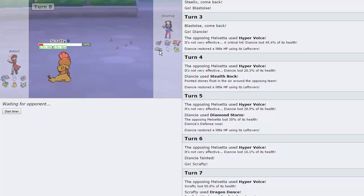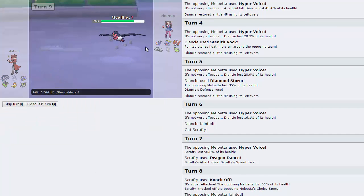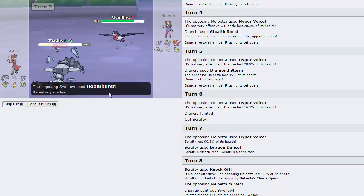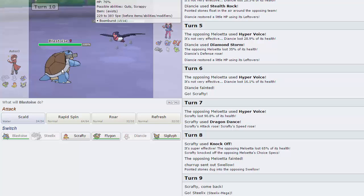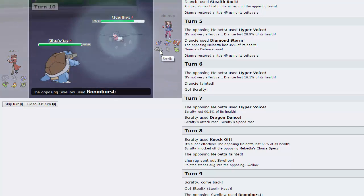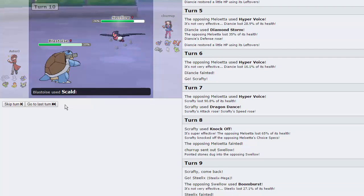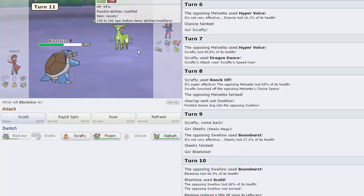He does have a couple of good plays right now — Swellow being one of them, and it does outspeed me. Just going to go Steelix here to keep my Scrafty around a little bit longer. He goes for Boom Burst — that's going to knock us out. Here I think Blastoise is my play, because I think he gets me into Torrent right now. So I'm just going to Scald. If I get rid of this Swellow it's pretty much game over. I can EQ everything on his team. But we pick up the Burn on that Swellow right there.